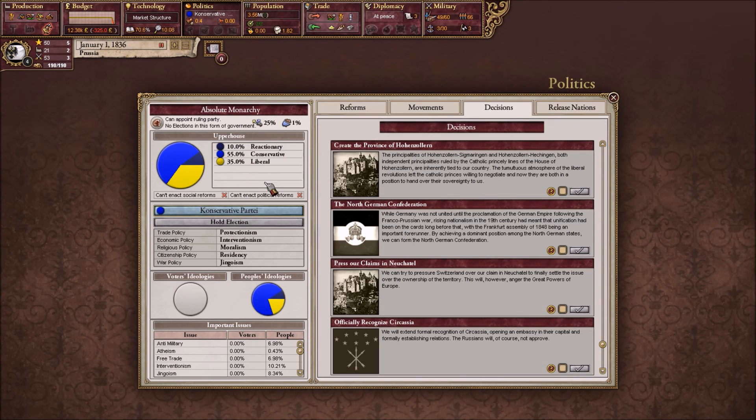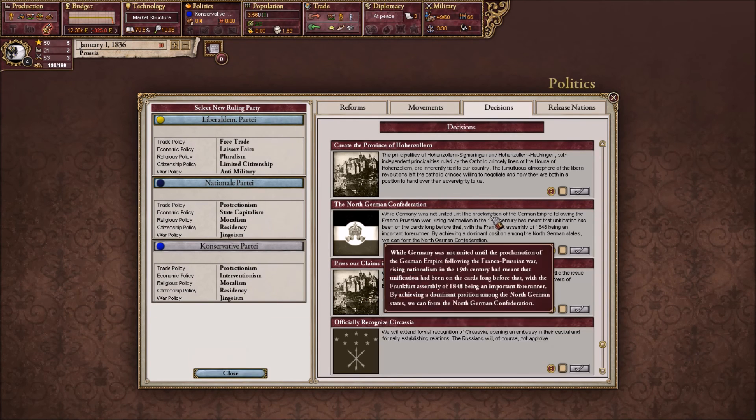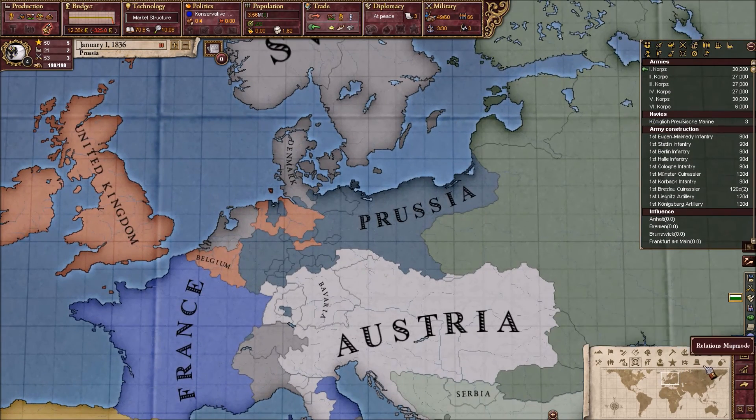We are an absolute monarchy — really? Absolute? That's weird. I thought we were Prussian constitutionalism, at least in the vanilla game. While Germany was not united until the proclamation of the German Empire following the Franco-Prussian War, rising nationalisms in the 19th century had meant that unification had been on the cards long before that.